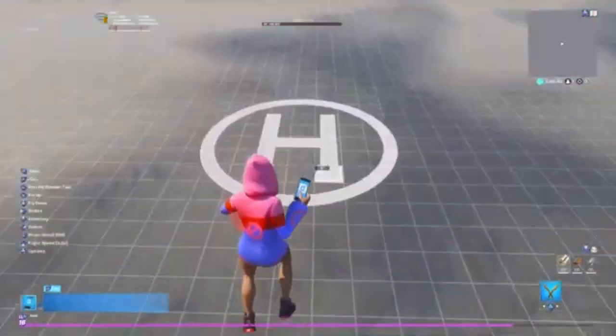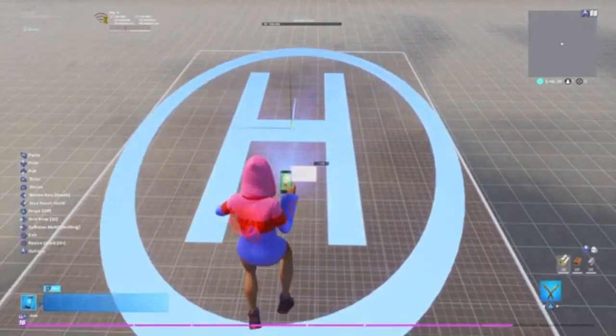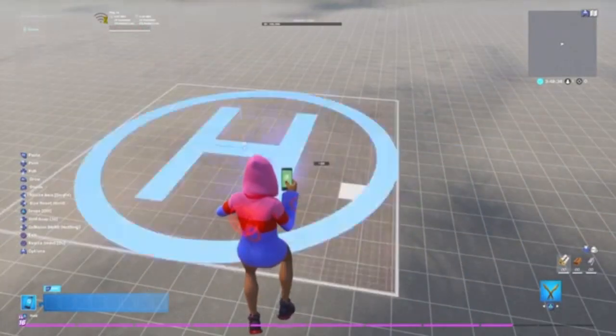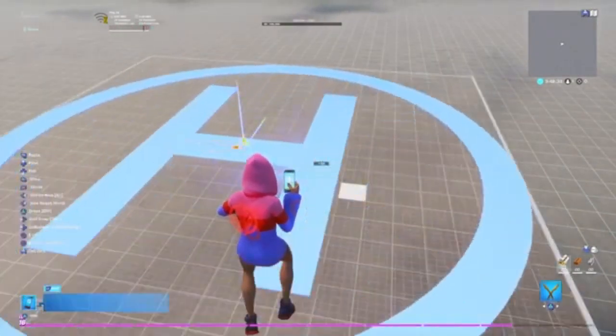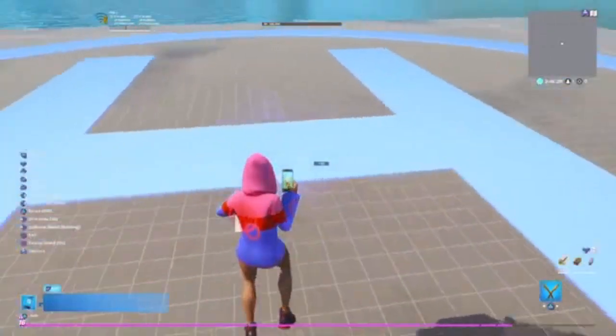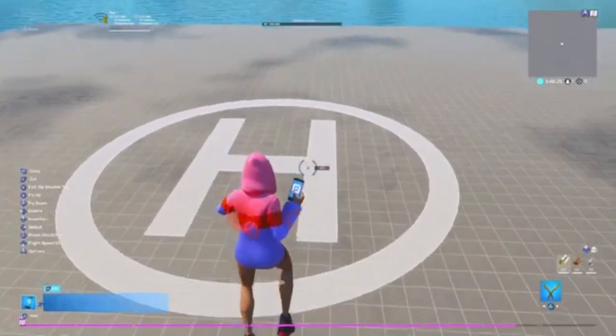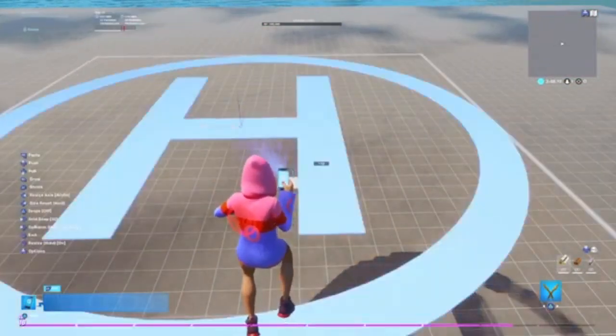I'm going to show you guys how everything works in a couple of seconds. First of all, what you're going to need to do is get this to the biggest possible size. You guys want to make it as big as possible — just keep holding R1. If you're on console or have a controller, hold down R1.